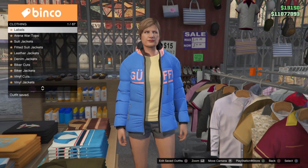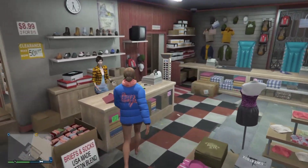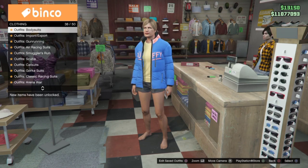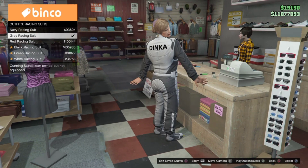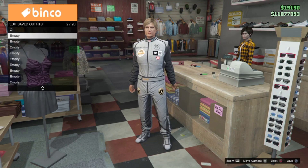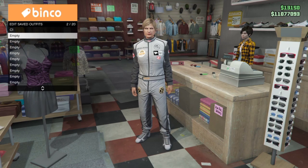Now once you have that done, we are going to create the C2 outfit. The C2 outfit is going to be the racing suit, so go into racing suit and select any one of these racing suits right here. Once you do that, save this outfit as your C2.